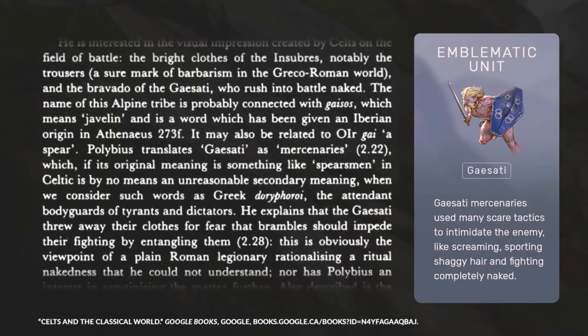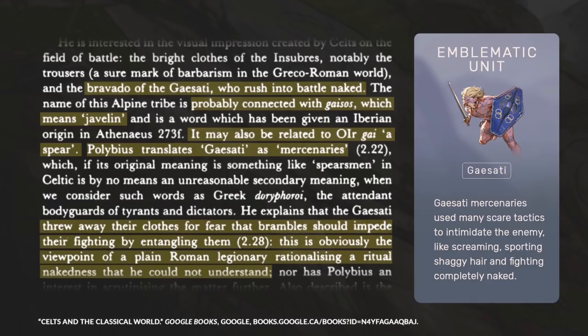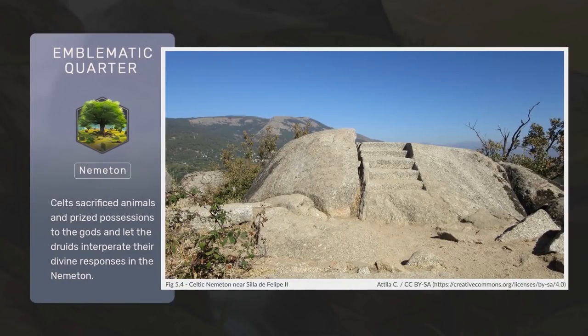The emblematic unit, the Gesati, stems from the Gaulish word gaiso, meaning javelin. As per the Greek historian Polybius, the name meant mercenaries, and the Gesati were paid large sums of money by tribes in Cisalpine Gaul to help fight the Romans. Polybius also mentions that the Gesati fought naked as a show of confidence and to ensure their clothes didn't get caught in brambles. The emblematic quarter, the Nemeton, is a sacred Celtic space — typically found in natural settings, these might have simply been sacred groves or may have also included ritual spaces like shrines and temples.